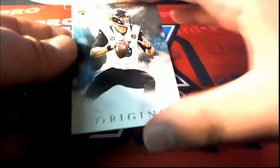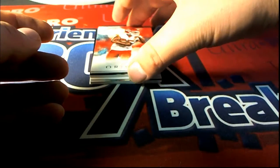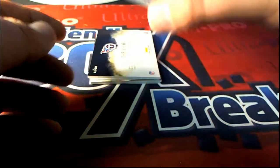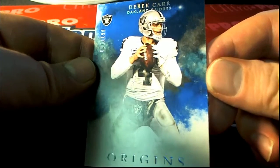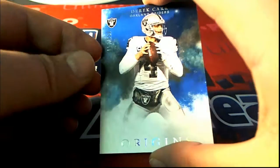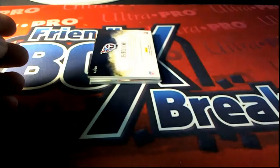Alright, first one here is Blake Bortles. There's a Jamal. We got a Derek Carr right here — 61 of 150, right there for the Raiders. That is CJ Chris C. Right there, Derek Carr.